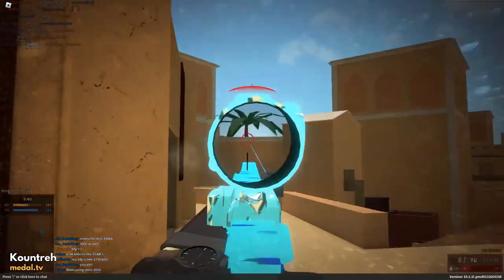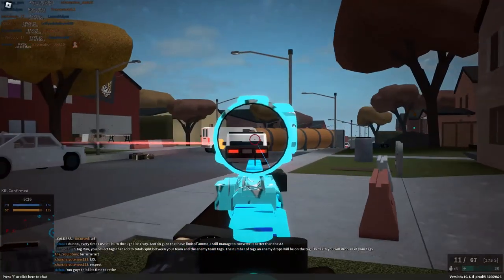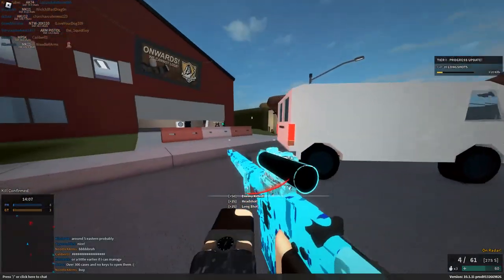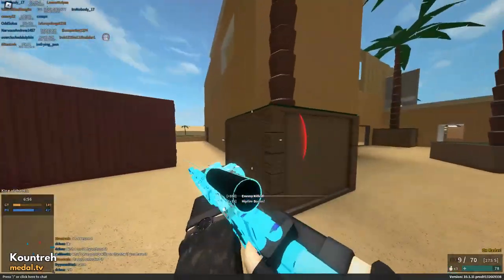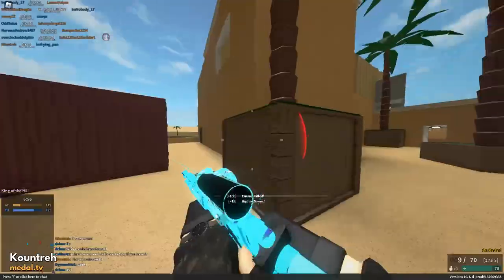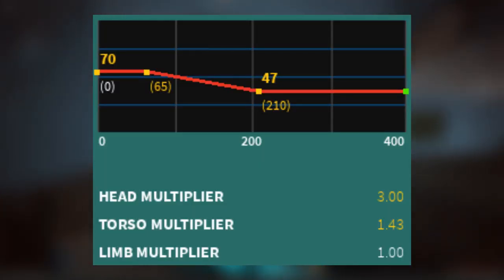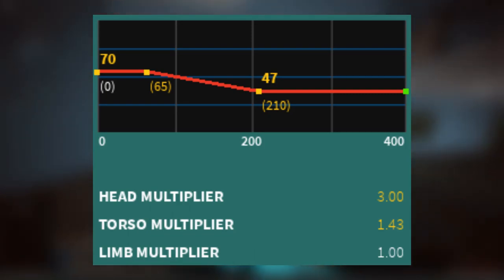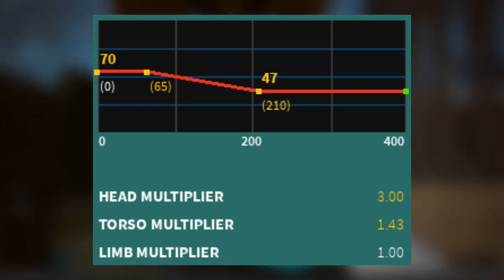Starting off first is the Mark 11 with the 500 Phantom conversion. The Mark 11 has cemented itself in a lot of players' hearts by being a reliable DMR in its own right. However, it can become a makeshift sniper rifle in a pinch. Fitting it with the Fat Mamma Jamma 500 Phantom, you get a solid 100.1 torso and 200 headshot damage until 65 studs, where it drops to 67.21 and 141 after 210.